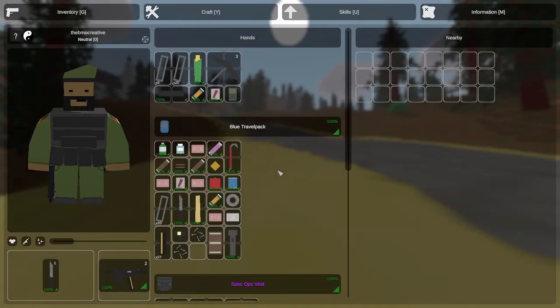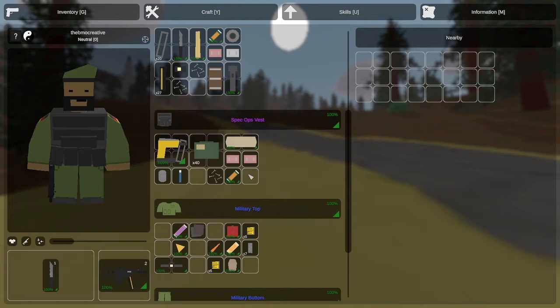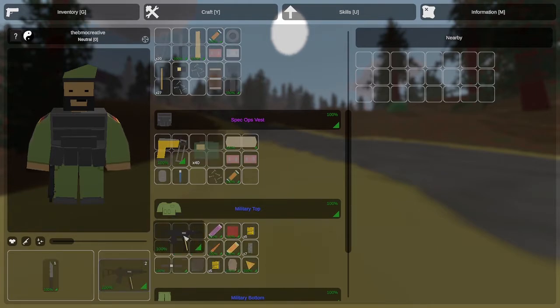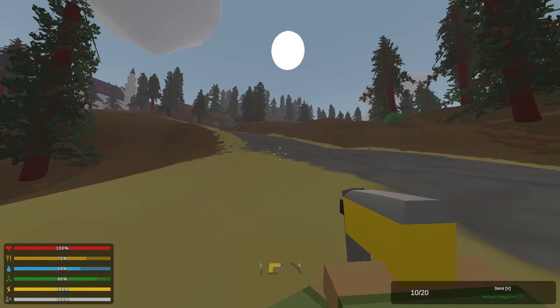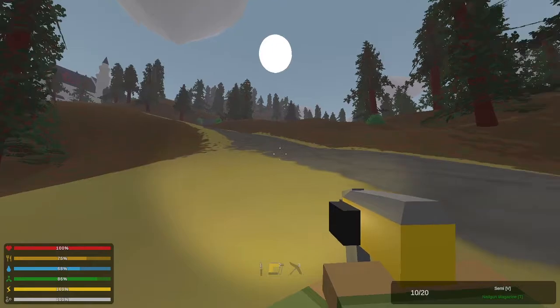Hello everyone and welcome back to another BMO Creative Unturned let's play. I've got something interesting to show you guys that I figured out. I'm going to put the nail gun in my hand and see if I can add anything just by clicking this key. It looks like I can add the light onto it.